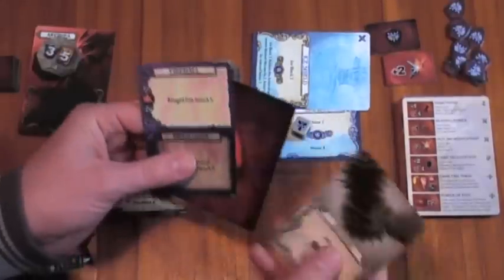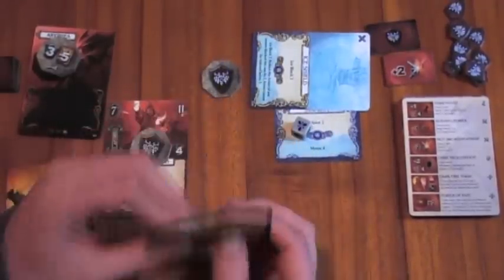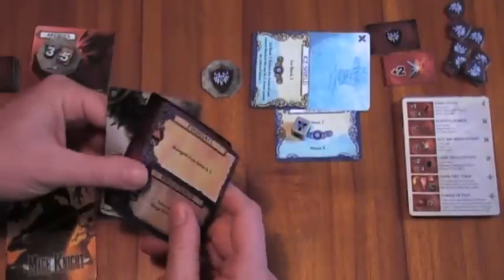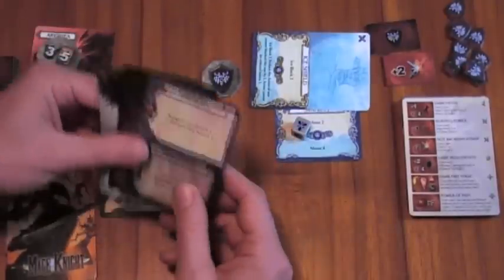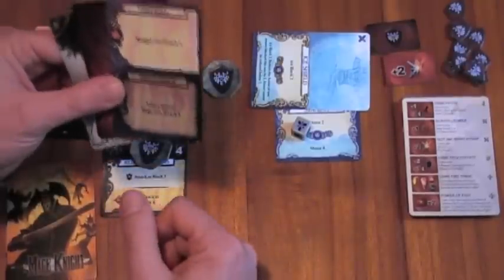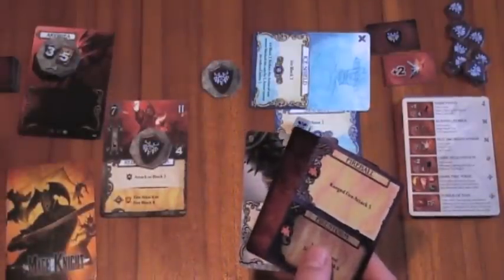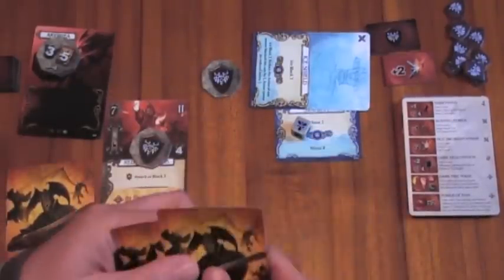I really want to take these orcs out but I need some red mana, which I have in the source, but I've already used the source this turn. So I might just stick where I am, finish my turn there, and then have a crack at them next turn.